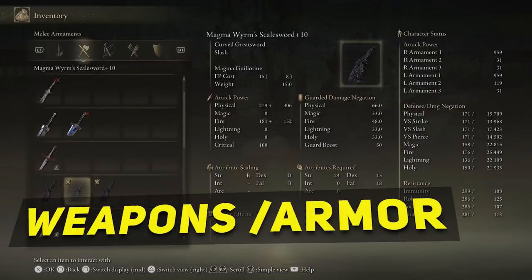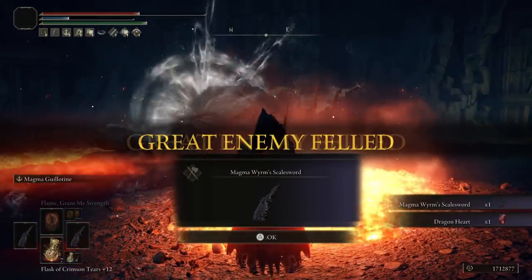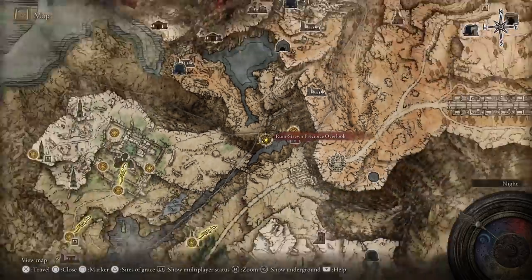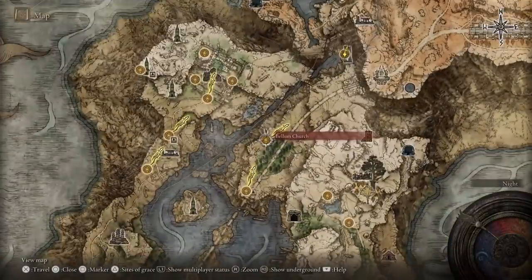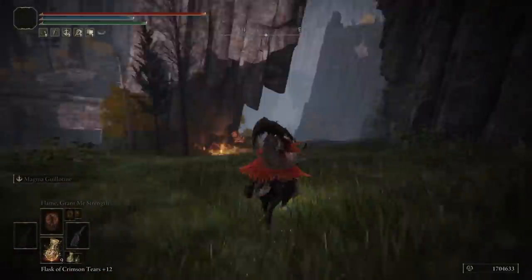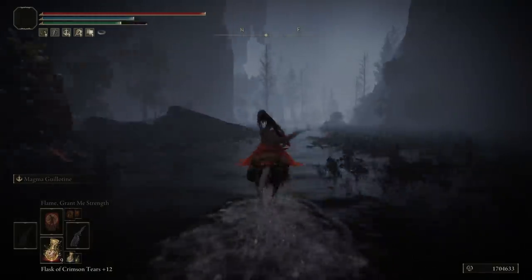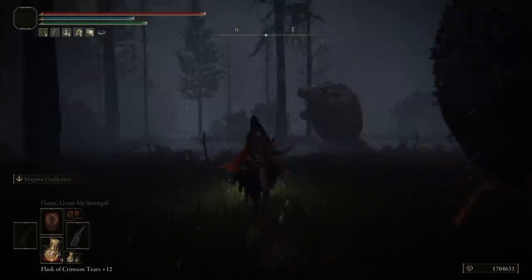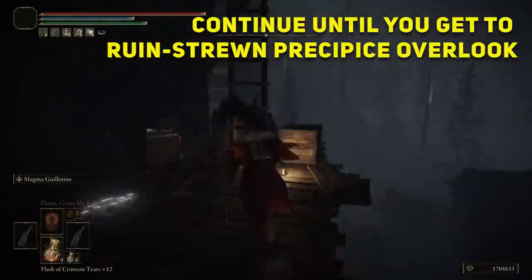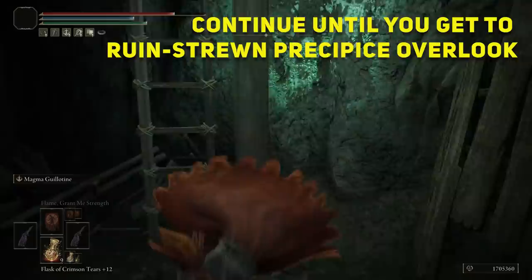The main weapon is the Magma Worm Scale Sword, and it drops from the boss Magma Worm Makar in the Ruins Through Precipice in the northern part of Liurnia of the Lakes. You encounter that boss when taking the secondary route starting at Vellum Church to reach the Altus Plateau if you don't have the medallion halves to activate the Grand Lift of Dectus. The boss drops only one sword, but you can get a second one by reaching this area again on a second playthrough. Playing with only one sword is powerful enough in the meantime, but the downside is you won't be able to power stance.